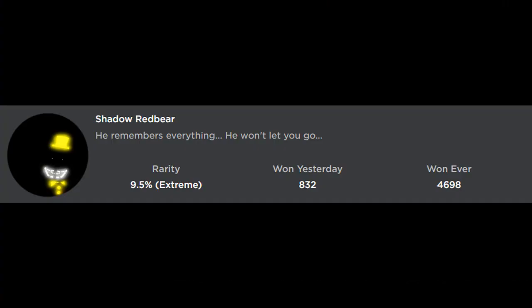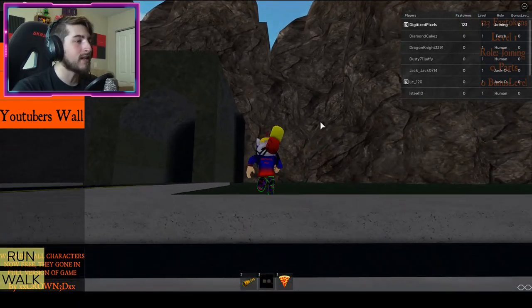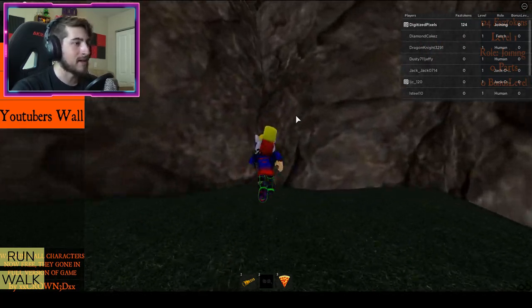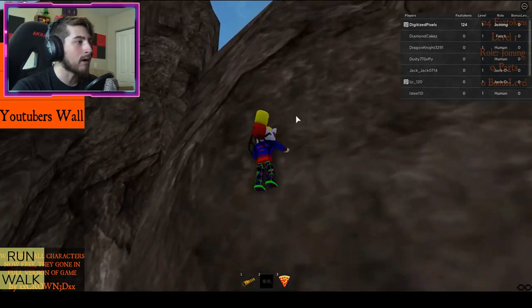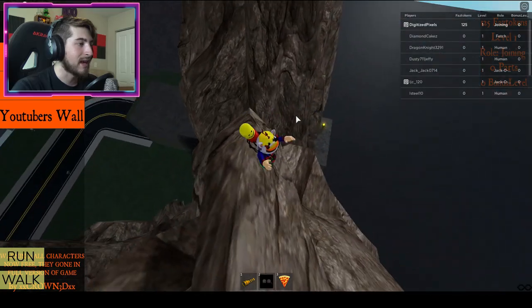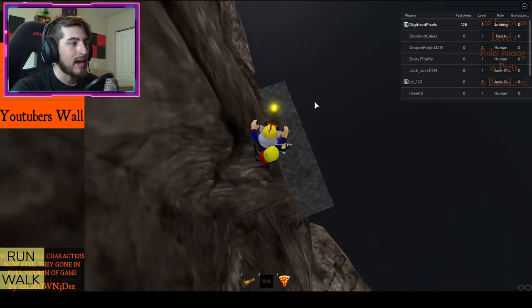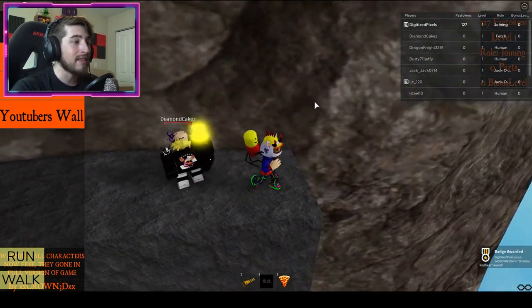The next badge is called Shadow Red Bear — he remembers everything, he won't let you go. Shadow Red Bear is going to be over here by this tunnel and you're going to climb up this mountain. It doesn't matter exactly where you go, just make sure you can get to the top and then get to the back side, because right over there is the head of Shadow Red Bear. Bump into it and there you go.